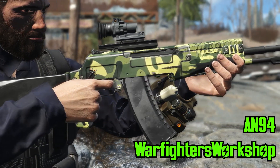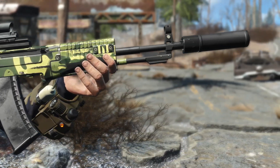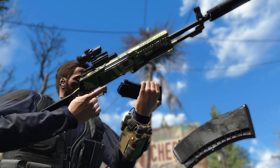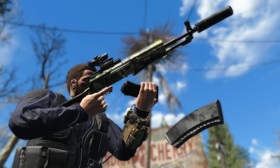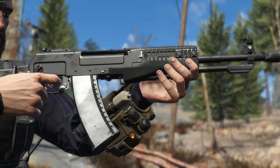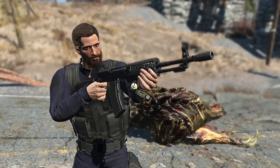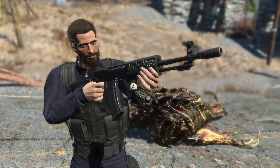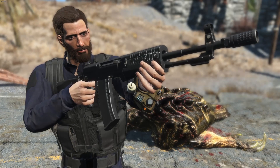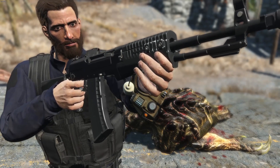For our final mod this week we have the AN94 by Warfighters Workshop. We actually just put a full 10-minute review up on the channel because there is just a ton of stuff packed into this weapon mod. This is an amazing version of the AN94 — we did get one a very long time ago for Fallout 4 modding, but this one has all the bells and whistles that make the AN94 such a unique weapon. For example, it has a canted magazine — tilted just to the side.